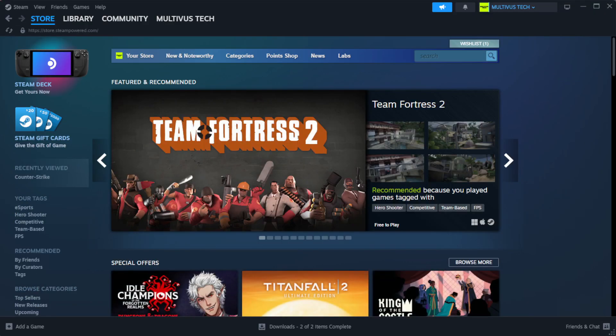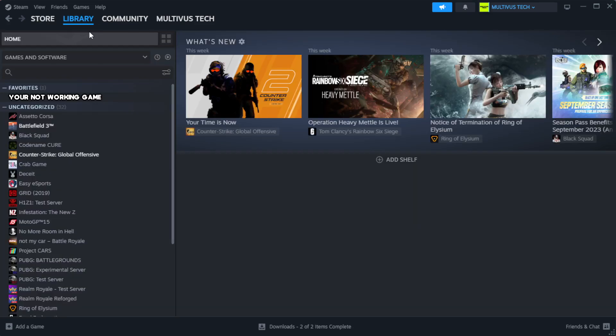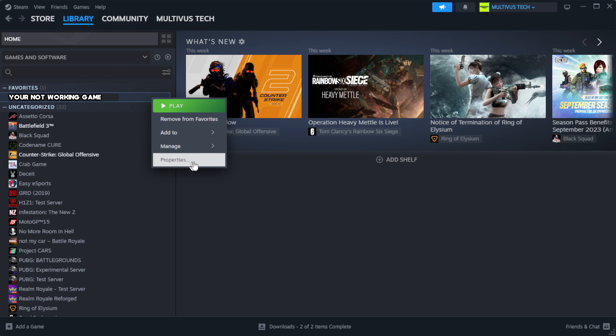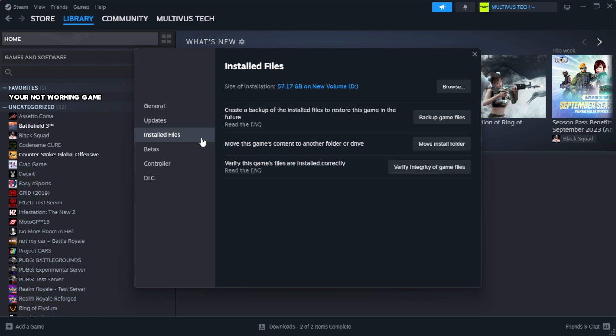Open Steam and go to the Library. Right-click your not-working game and click Properties. Click Local Files, then click Verify Integrity of Game Files. Wait for it to complete, then click Browse.